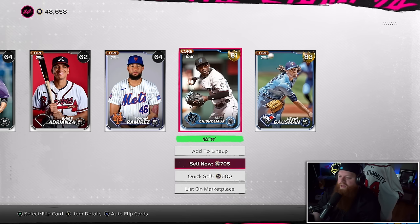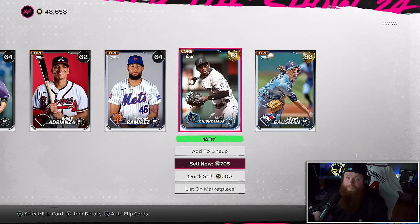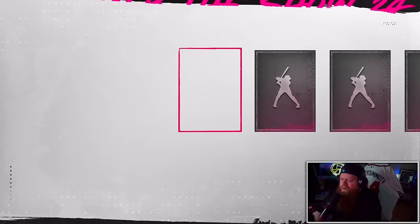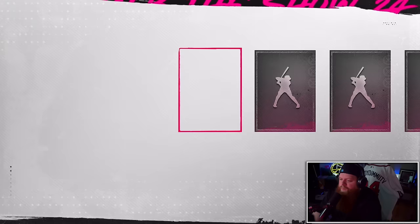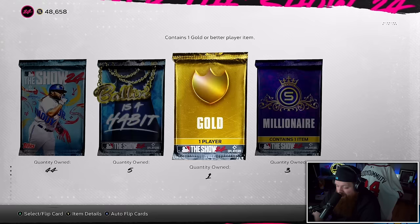Seven packs left — Chris Sale, Braves legend baby! I have him Parallel Four — what! Last Balling as a Habit pack: JD Martinez. Nothing. We're going to open the silver pack — guaranteed a silver. It's not a diamond this time, wouldn't that have been fun. Let's open a Millionaire Pack — I got three of them — and then we'll go back to Show Packs.